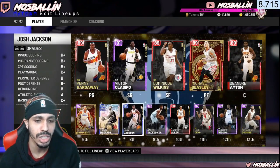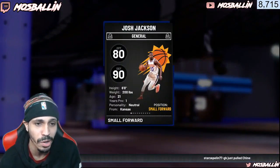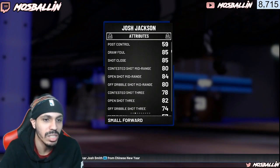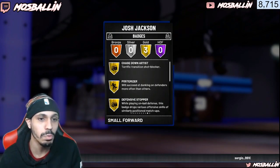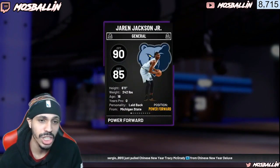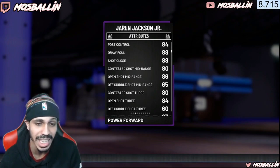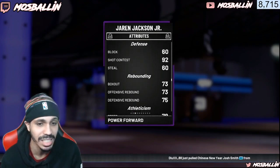We also have the Jackson cards — Josh Jackson and Jaren Jackson. Josh Jackson is a sleeper card. He's a low overall but he has 90 driving stats, 90 driving dunk, his three isn't bad at 82, and he has an 88 speed. He comes with three gold badges including defensive stopper and posterizer. Jaren Jackson is incredible — he has 10 gold badges including rim protector, posterizer, and catch and shoot. His three is an 84 and his driving stats are great. These guys have better driving stats, which is why I put them on this team.